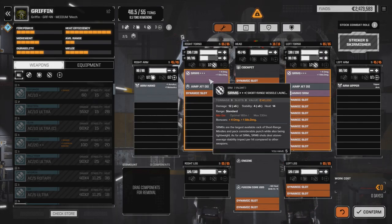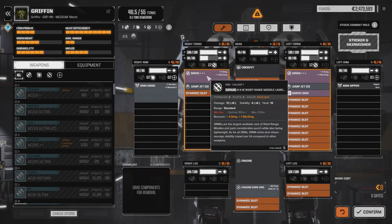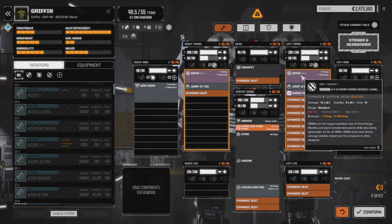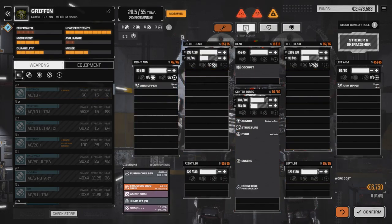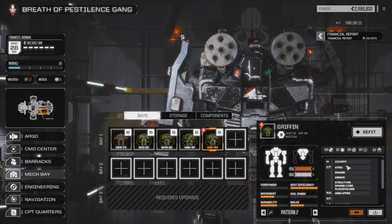I picked up a couple of SRM triple pluses as well. In the actual loot table, since I got six pieces of loot, I picked up two of these. So now I've got seven of these in total sitting in my storage bay. I'm going to strip the gear off this guy, confirm this, and for the sake of saving money every month I'm going to stick him in my storage. I usually only keep four mechs out while I'm playing.